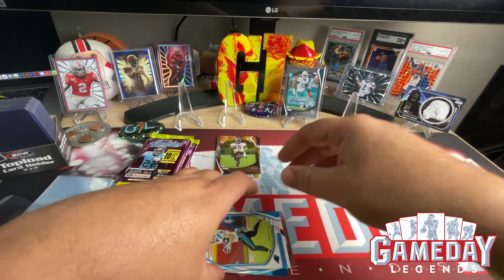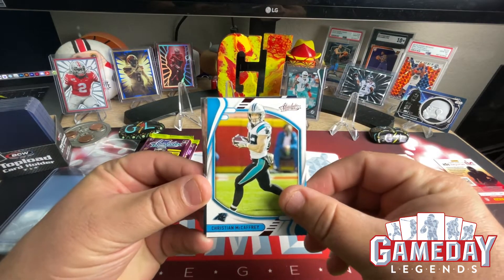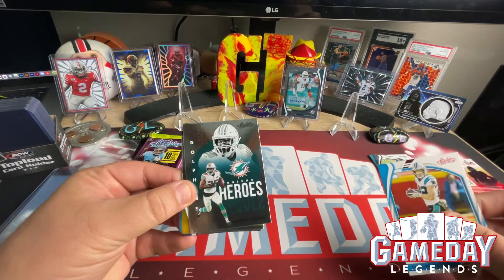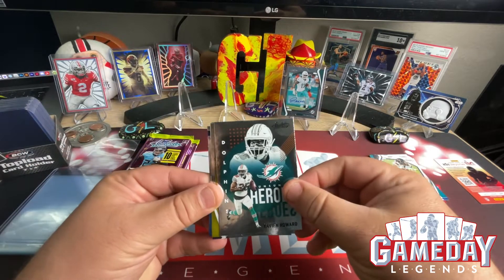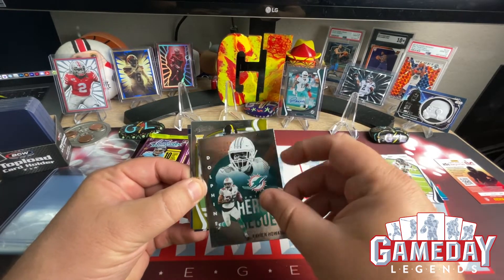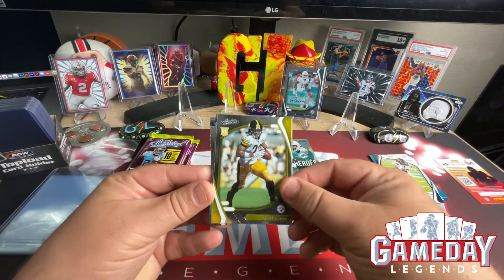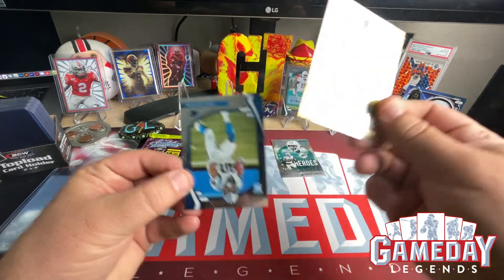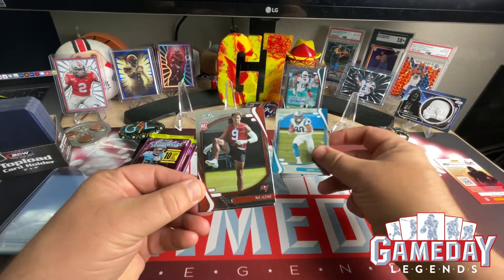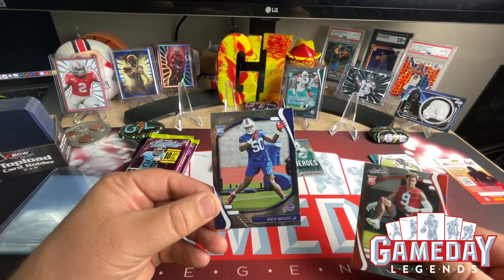First auto of the mega boxes: Jalen Waddle — very nice. Continuing in pack two: we got a Christian McCaffrey red parallel, an Unsung Heroes insert which is going to be Xavian Howard — really cool design with a portrait in the back and the player with the logo. We also got a Najee Harris, a Chuba Hubbard, a Joe Tryon, and a Greg Rousseau. Very cool.